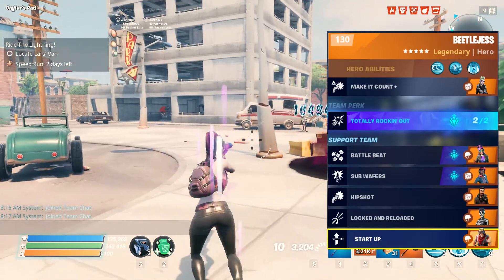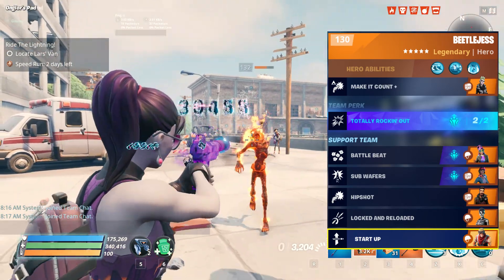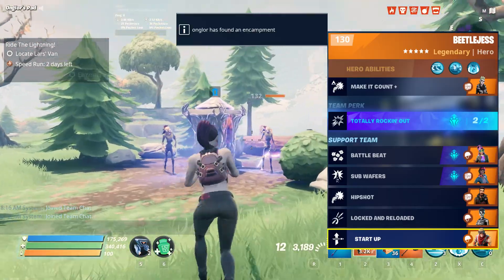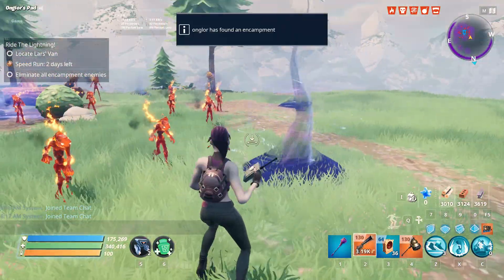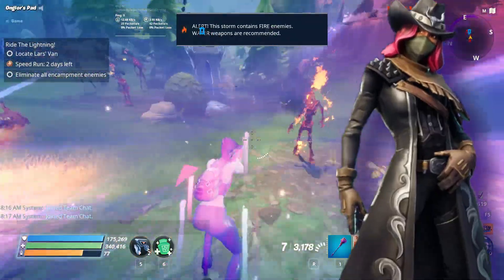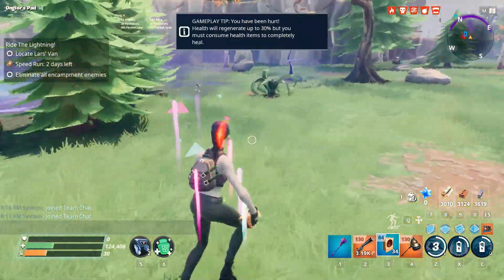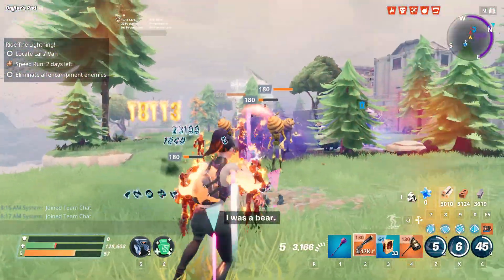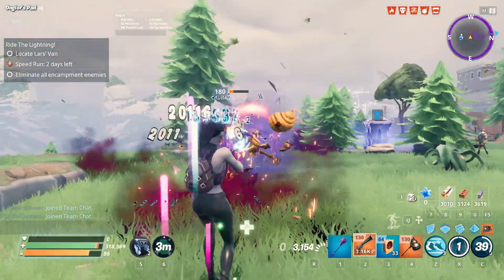Here is a loadout I would use with the pistol: Beetle Jess, Battle Beat, Sub Wafers, Hip Shot, Lock and Load. Depending on what pistol you're using — for example, if I was using a six-shooter, I would definitely use Calamity. The reason I say Beetle Jess is one of the best pistol heroes is because Calamity would bring her own solid contribution, but Beetle Jess brings a lot to the table. For this video, I'm using the Whisper 45, which has always been one of my favorite pistols.